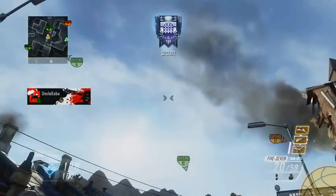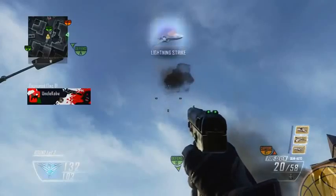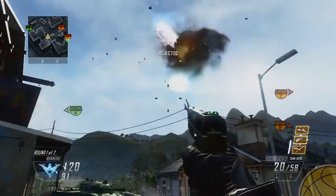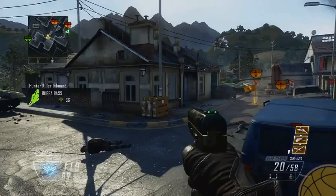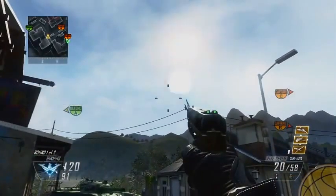As you can see, the EMP grenade has the power to destroy that hunter killer even while it's still pretty high in the air. It may look like I'm timing it perfectly or just getting lucky, but all you really have to do is toss the EMP grenade in the general direction of the hunter killer while it's still in the effective blast radius, which is typically around three stories high. However, I have destroyed them while they were much, much higher.